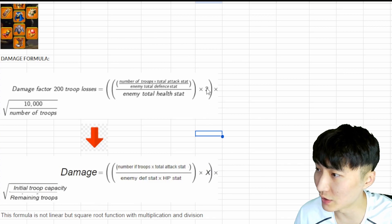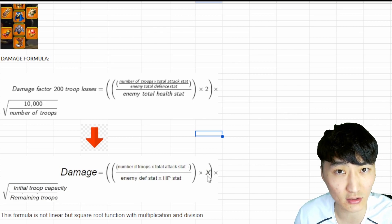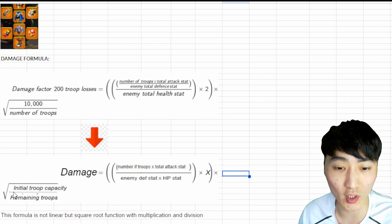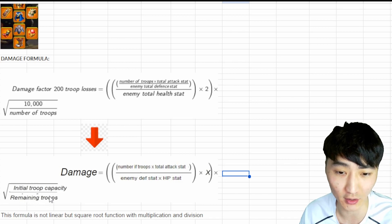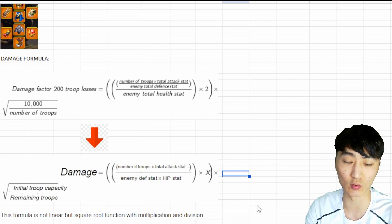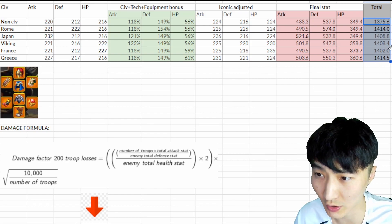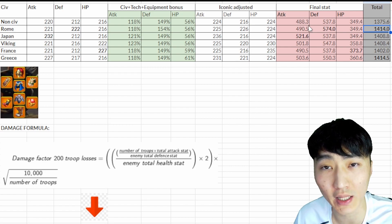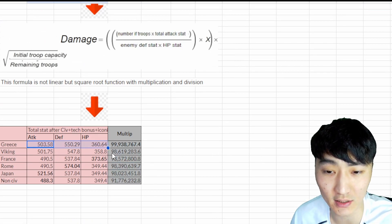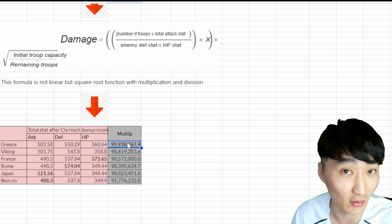It is multiplied by X. At the top we had the number two, but I marked it X because this X number is not a constant — it is a variable in this equation in order to balance the game. And it is multiplied by the square root of your initial troop capacity divided by the remaining troops you currently have. This formula is not a linear formula but a square root formula with multiplication and division. What we can imply from this is that simply adding up stats to make a conclusion is not going to work. Instead, we need to multiply these base stats to calculate the true impact.